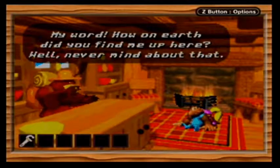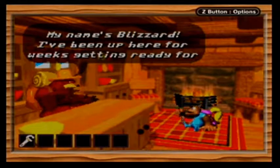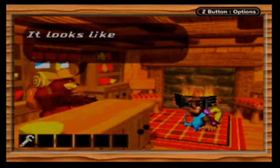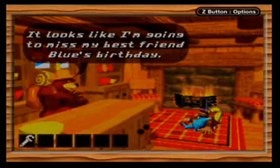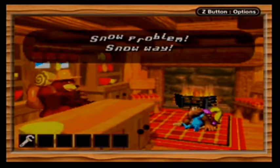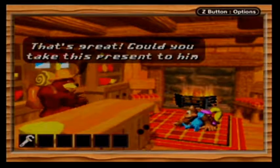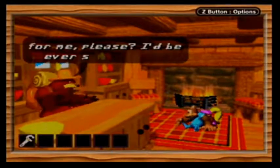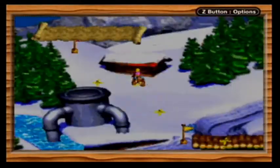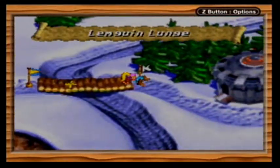How on earth did you find me up here? Well, never mind about that. My name's Blizzard. I've been up here for weeks getting ready for my attempt to conquer Cave 3. It looks like I'm going to miss my best friend Blue's birthday. Say, could you do me a favor, Collins? Snow problem! I love that — that's great. Could you take this present to him for me, please? I'd be ever so grateful. Looks like Blue's getting a present for his birthday. That's very nice. Time for the next level.